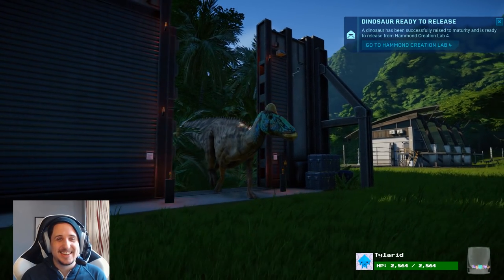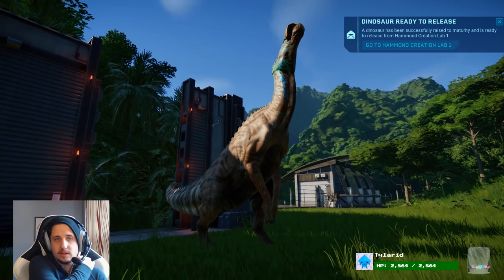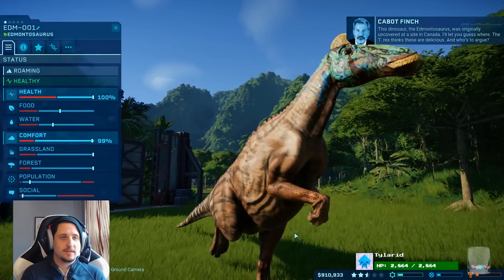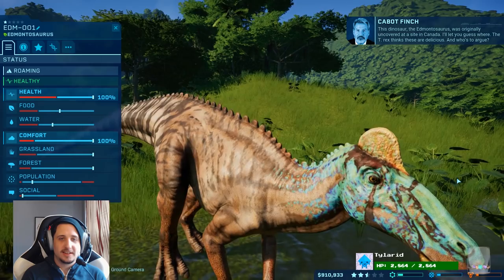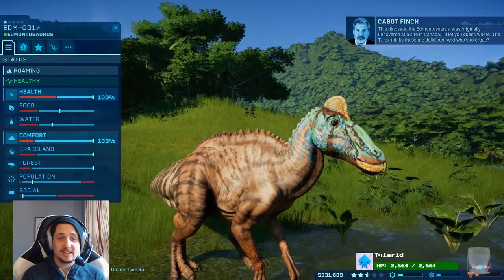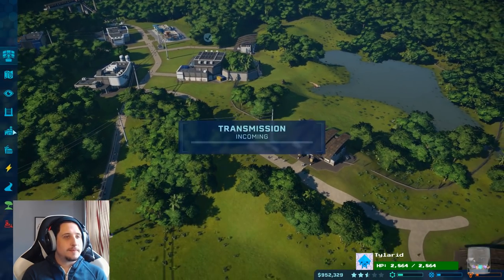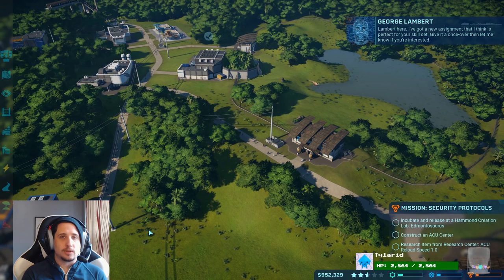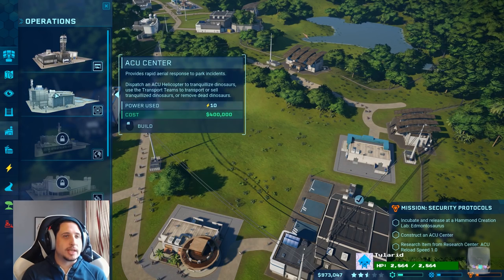Look how cute. What's an ACU? I don't know if I do. This dinosaur, the Edmontosaurus, was originally uncovered at a site in Canada. The T-Rex thinks these are delicious. Look how cute that is. Shooting star — we reached our 2.5 stars! Awesome. I guess this means congratulations are in order. Lambert here. I've got a new assignment that I think is perfect for your skill set. Give it a once-over, then let me know if you're interested. Let's get the ACU — Rapid Aerial Response. We can get that guy in here somewhere.